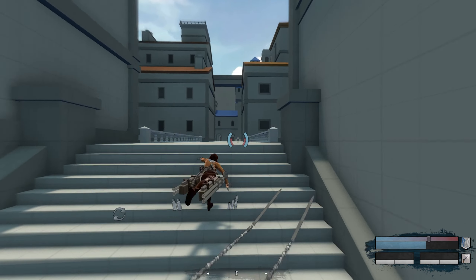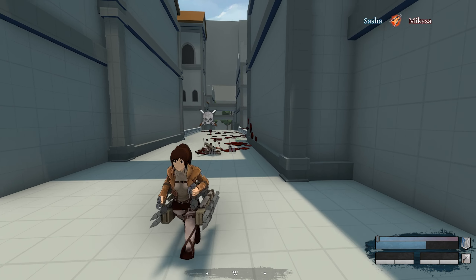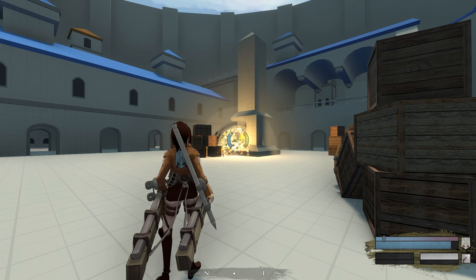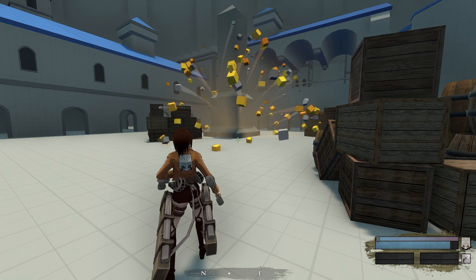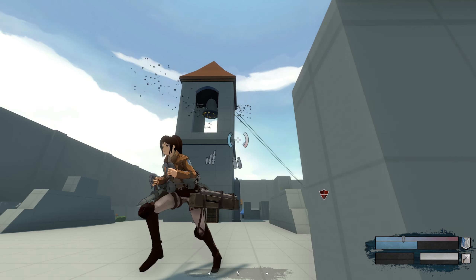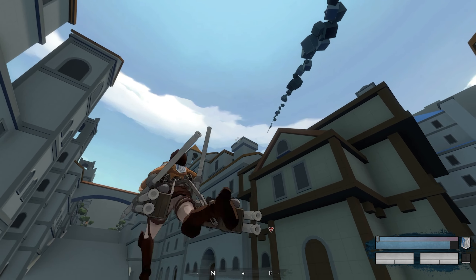After your spear collides with an obstacle, you can keep the attack buttons held down to delay the explosion — this is called an embed. Once you stick an embed, you can release the attack button to detonate it immediately. Alternatively, you can keep the attack button held down longer to detonate it after the max embed time has been reached. You can use this to bait enemies and deny areas of interest.